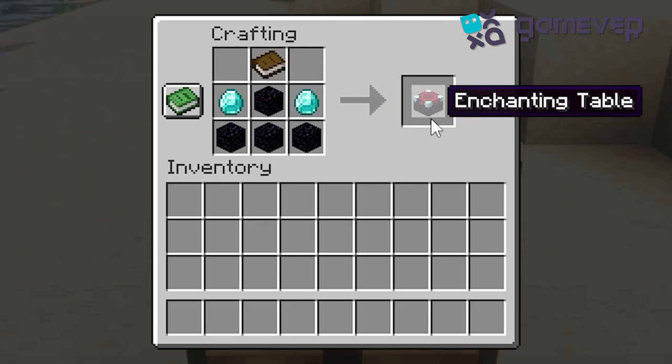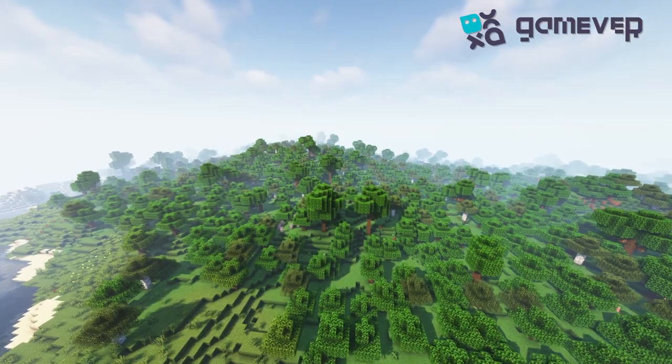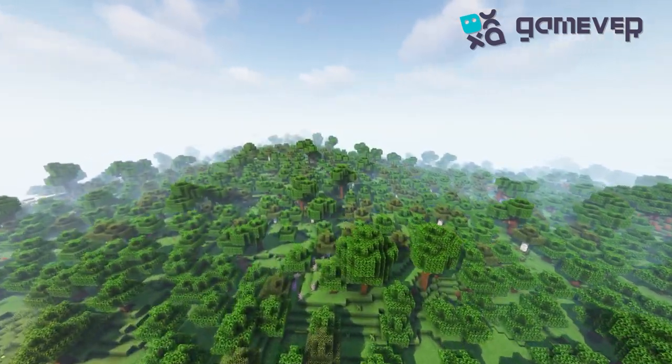Drag the enchanting table to your inventory. Now set it up and surround it with bookshelves to enhance your enchantments. And just like that, you're ready to enchant. Happy crafting!